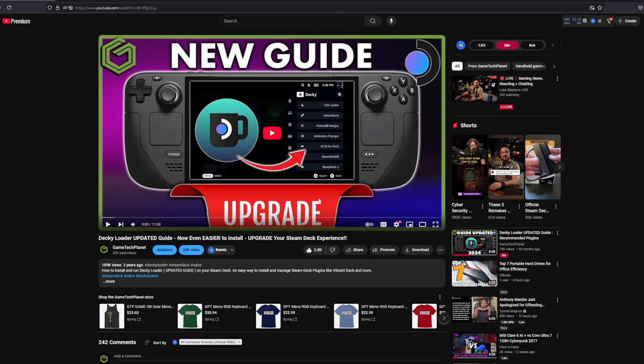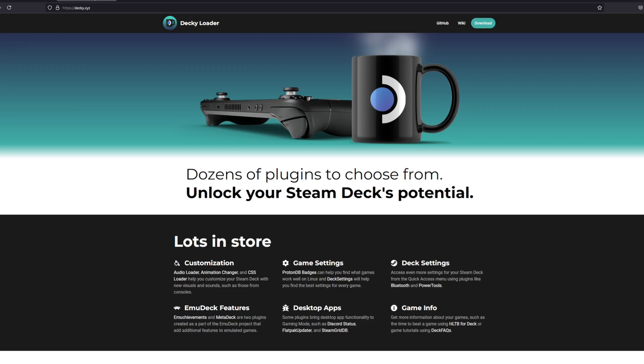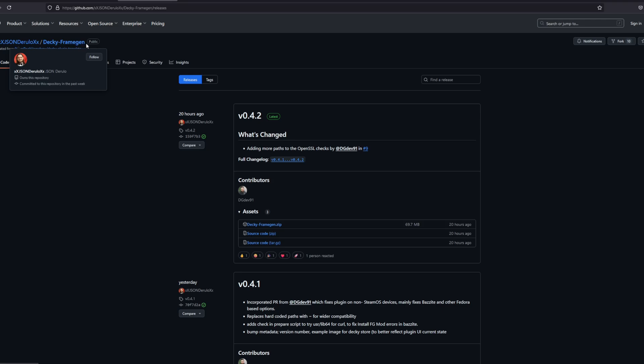I'm going to do a full guide on getting this beta to work with Decky Loader and how it's working in the games. You will need Decky Loader on your Steam Deck, and if you don't have it already, I have guides on the channel for it. I'll put a link in the description. Besides that, you'll need the Decky Frame Gen plugin that we're going to manually install into Decky Loader on the deck.